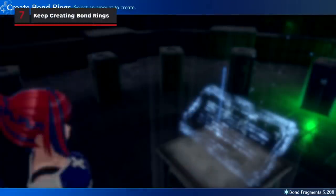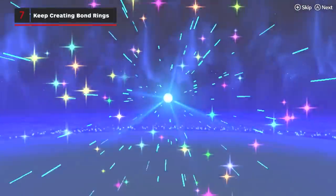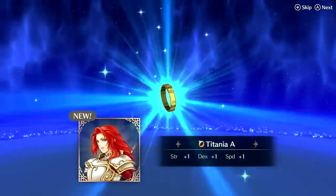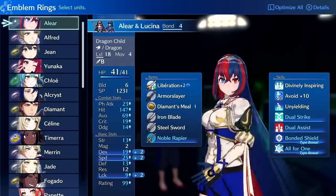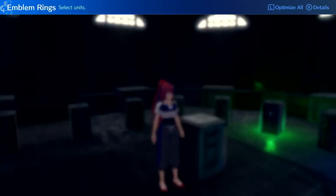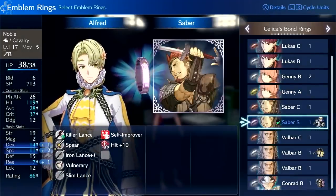Since you'll gain emblem rings slowly over the course of the game, be sure to create a set of bond rings to equip on other characters you take into the field. Not only do they give stat bonuses and possible skills from certain S rank rings, but you'll also gain skill points to eventually inherit skills later on.